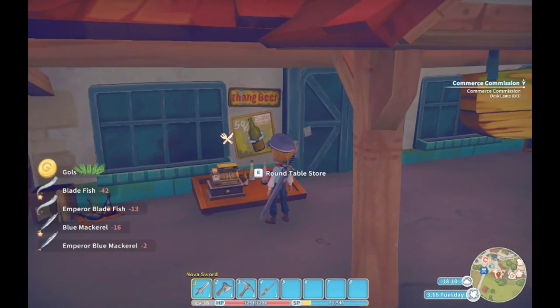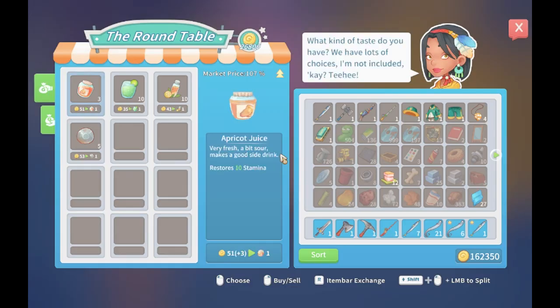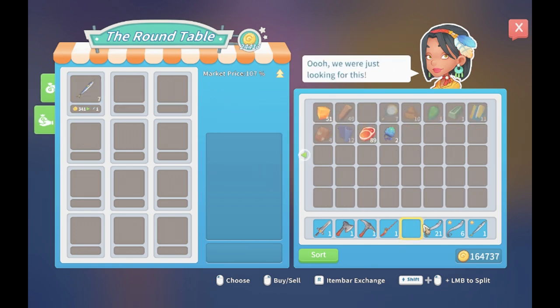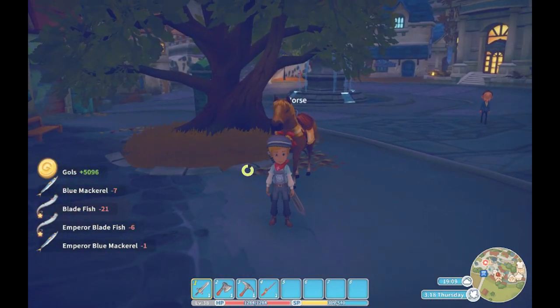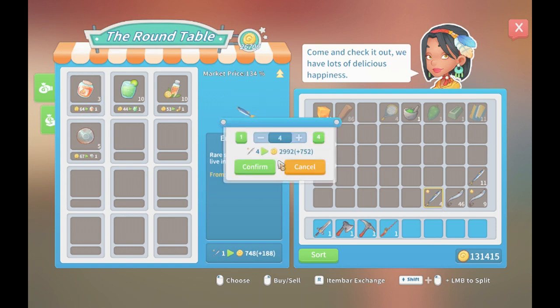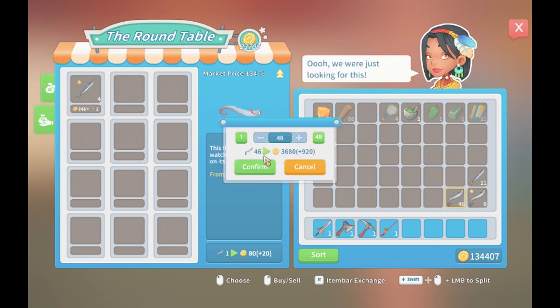It's very important to sell your fish on a day where the market price is higher than 100%. I try to sell fish when the market price is around 120 to 140%. This will make you a significant amount of money. This is one of the easiest and fastest ways to make goals in the game. All you need to do is click every few seconds, and once you have an inventory full of fish and the market price is over 100%, you can find yourself making tens of thousands of goals. You can definitely make more money doing fishing than doing commissions or mining or any other method you might have.